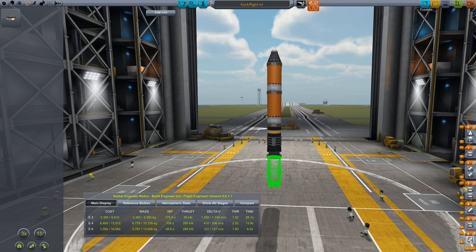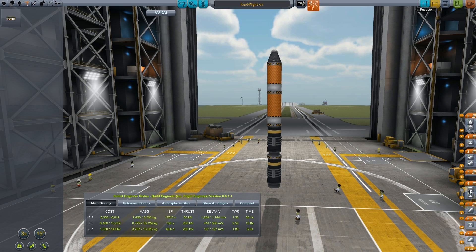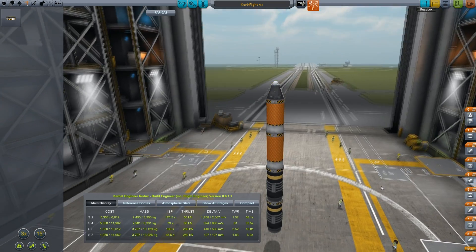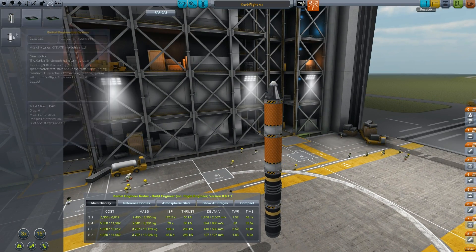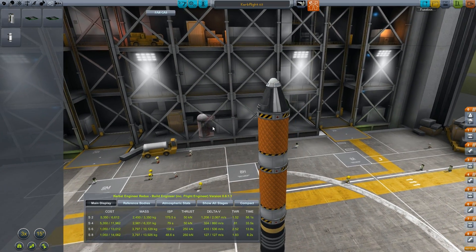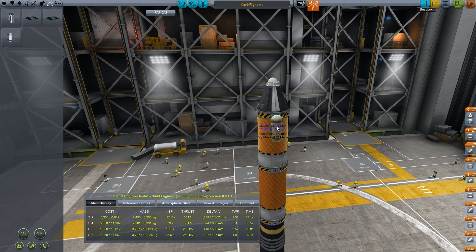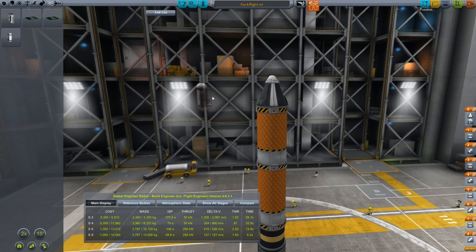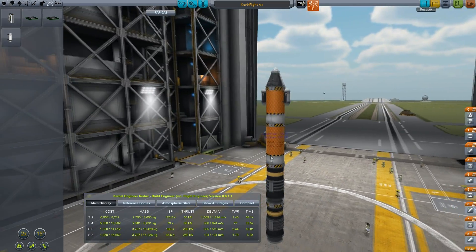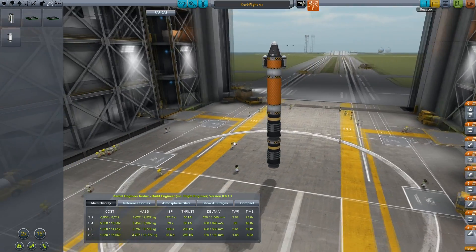How wobbly is this monstrosity going to be? Check staging: that decoupler, then that engine, then that decoupler, then that engine, then that decoupler, then the parachute. We're also going to add the Mr. Goo Containment Unit. I'm not a big fan of hanging those things on the outside of the capsule itself. I don't know if it's going to work, but we'll see how far we can get and see what kind of biomes we can fly over. This is going to be Kerb Flight 4.